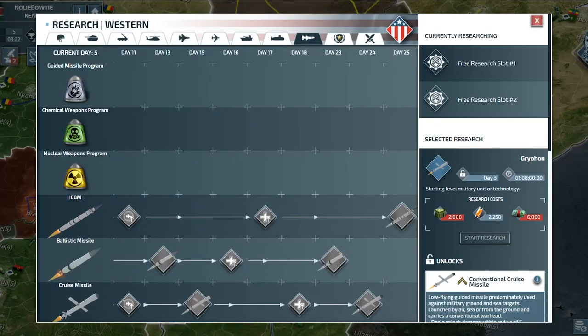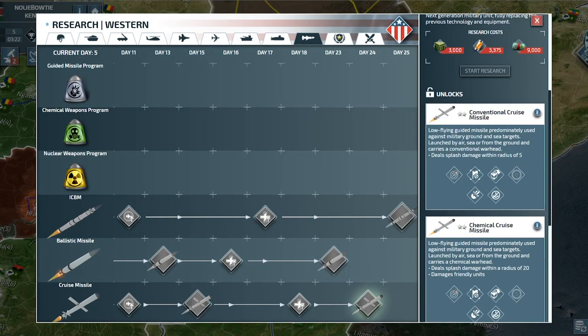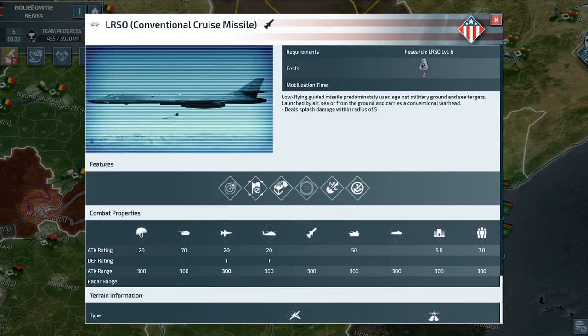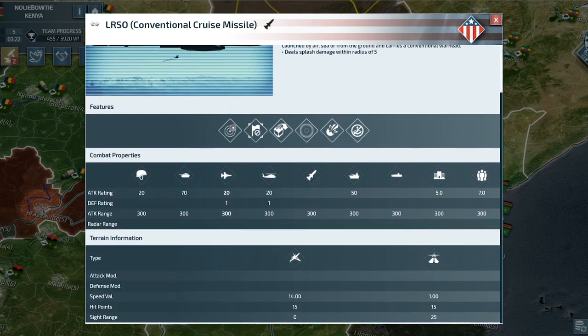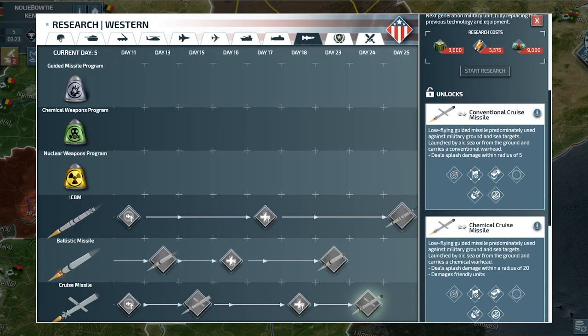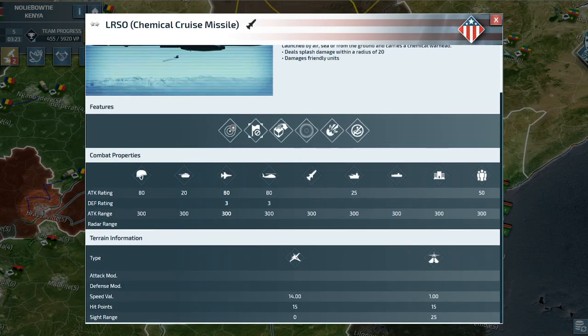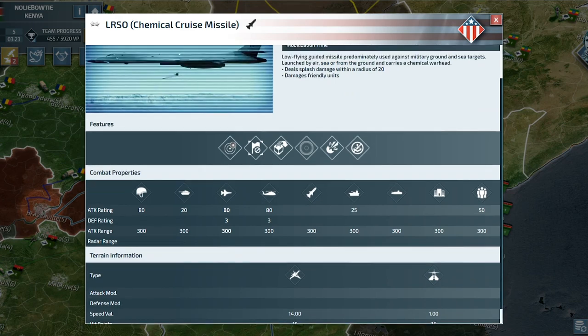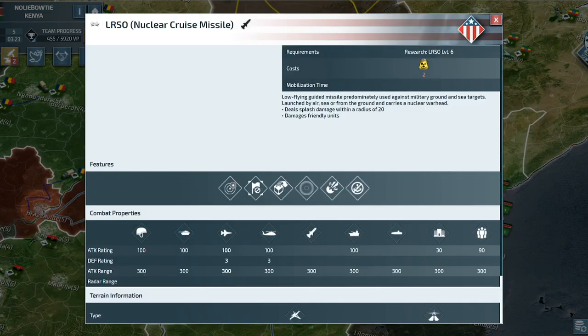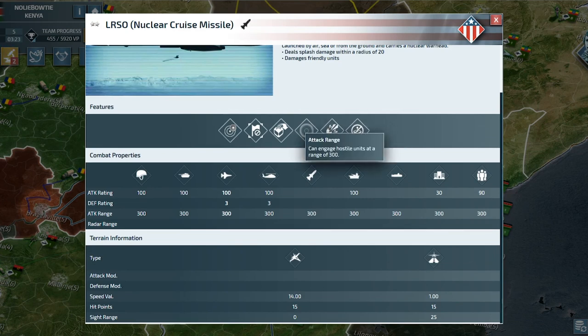Starting with missile types, we'll look at cruise missiles. They can target and track ground and naval stacks, as well as hit cities and provinces, launching from most ships, certain aircraft, and their specific ground launcher. While they are the most versatile and the cheapest, they do the least amount of damage and have the smallest splash radius, as well as travel the slowest, have very little HP, and range.